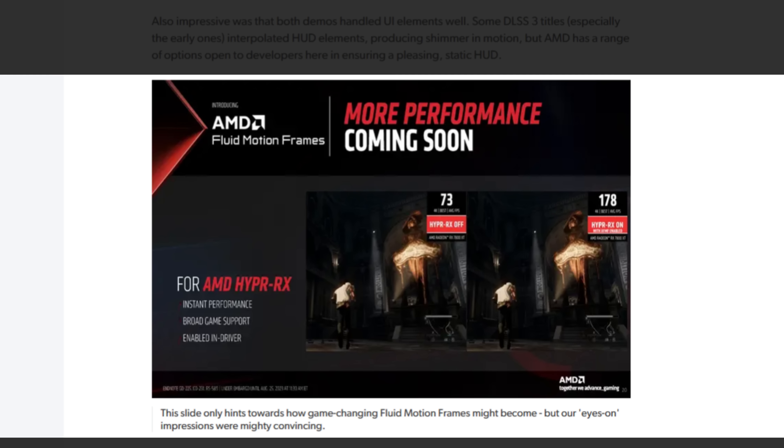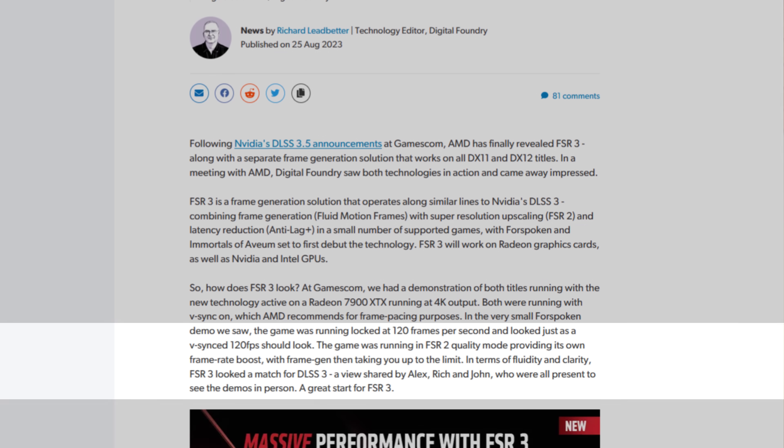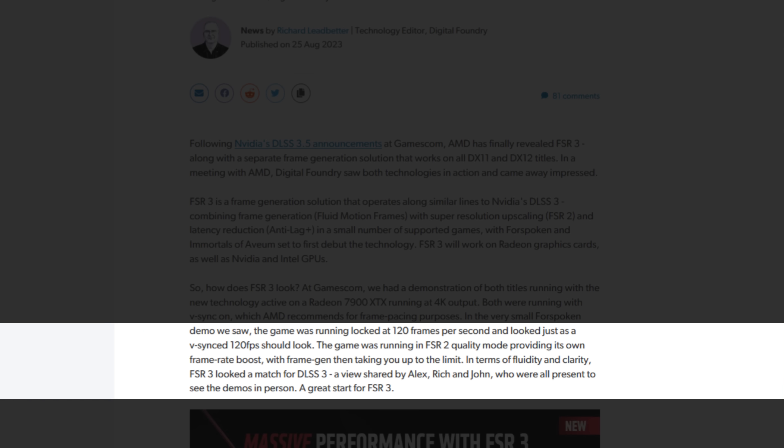They even added on their website: 'This slide only hints towards how game-changing the Fluid Motion Frames might become, but our eyes-on impression were mighty convincing.' Also stating for the Forspoken demo that the game was running locked at 120 frames per second and looked just as a V-sync 120 FPS should look. The game was running in FSR2 quality mode, with frame gen taking it up to the limit in fluidity and clarity. FSR3 looked a match for DLSS3 — a view shared by Alex, Rich, and John, who were all present to see the demos in person.